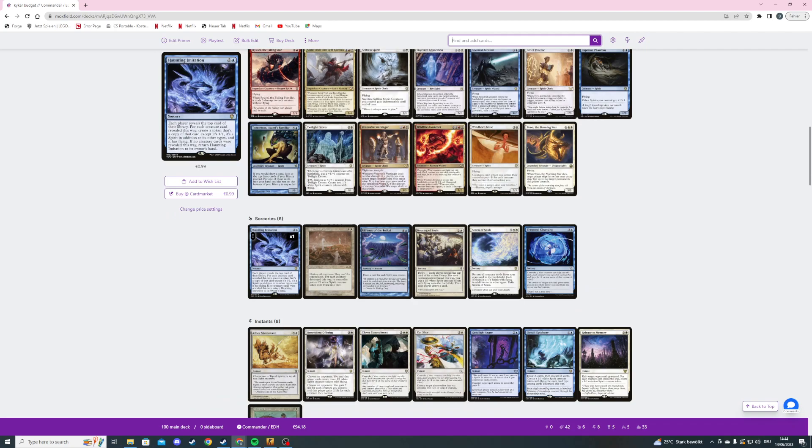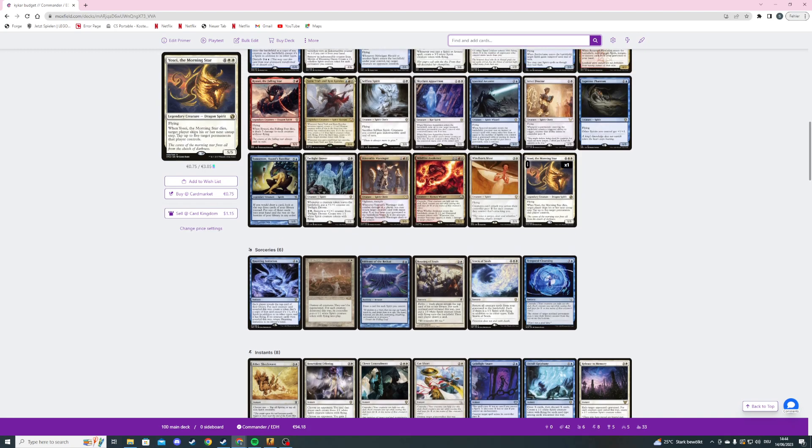Also with Yosei on the battlefield and my commander, I could have my opponent untap and in their upkeep sacrifice Yosei, target them, and tap their five best creatures — they'd be tapped for basically two turns, since they're tapped now and won't untap next turn. Pretty sweet.